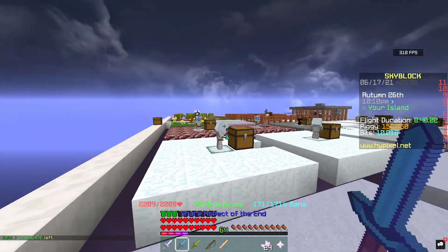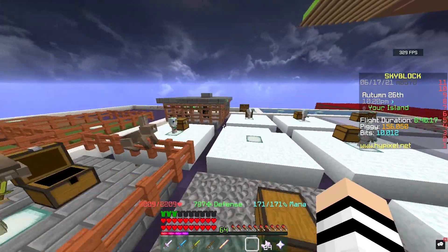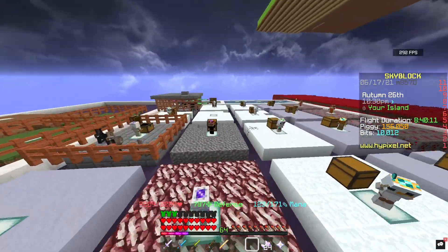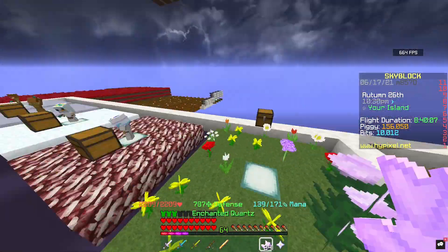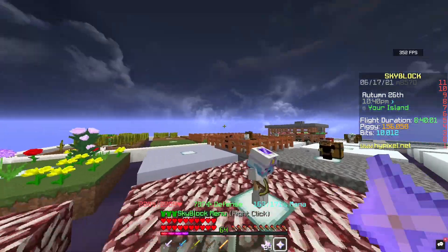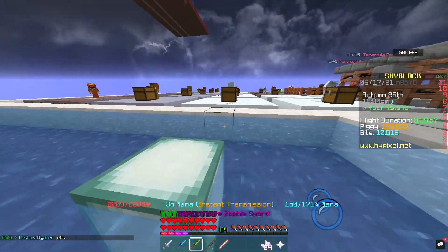The minion I want to show you today is the quartz minion. This thing is really awesome — it isn't quite as good as snow minions just yet, but it was a few days ago. I kind of missed the trend on this one a tiny bit, but it's still a very good minion if you don't have access to snow minions. The reason quartz is selling for a lot right now is because it's used in a lot of good recipes introduced in the new Slayer update, which is why it's pricey.